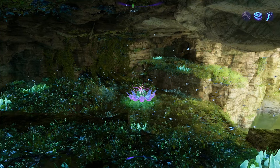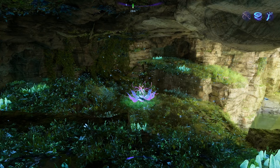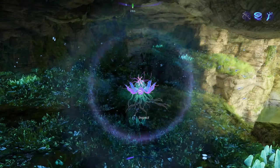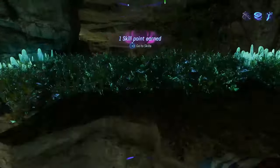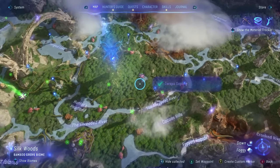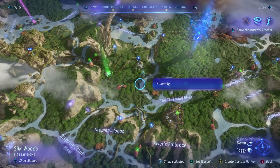So we covered the skill trees, the glowing circle that points you in the direction of interesting things, and talking to random Na'vi roaming around the world. But here is a Tarsu sapling — if we interact with it and touch it, that is a free skill point. Every single one of them is a free skill point. If you go to your map and show collected items, you're going to see Tarsu saplings show up there, so pay attention to your map and always interact with them whenever you come across one.